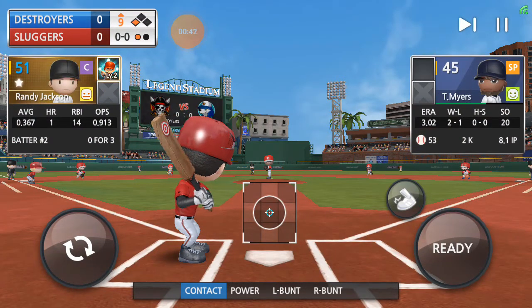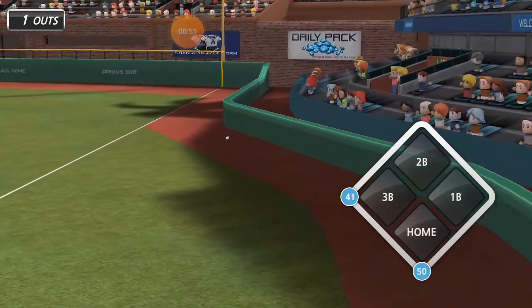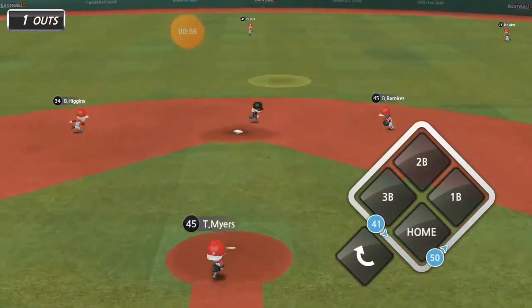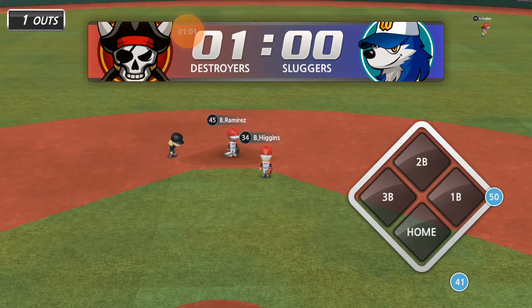A good fly out will get Fabian McGuire in. Randy Jackson up to bat, 0-for-3. Fouls that one off. And that will be a hit. Fabian McGuire's home. It's one-nothing Destroyers.